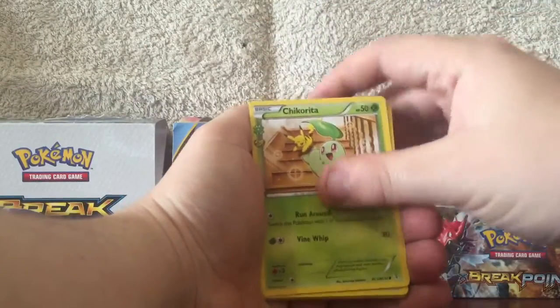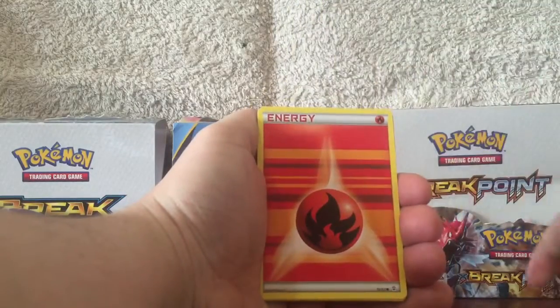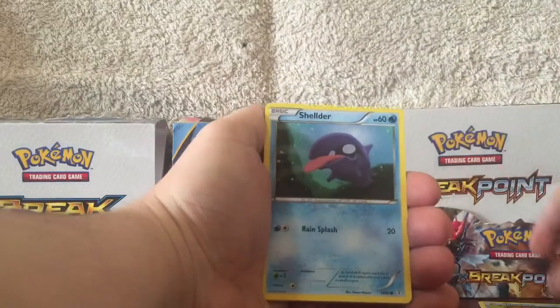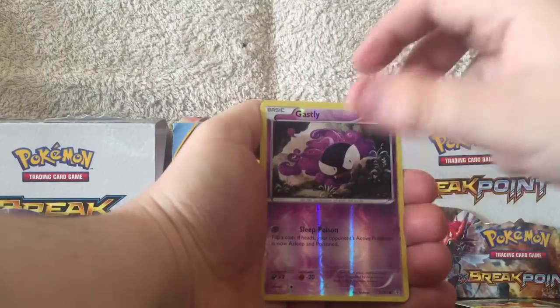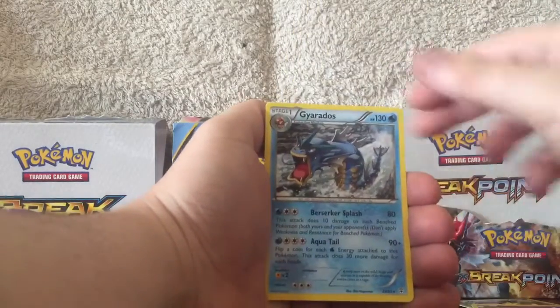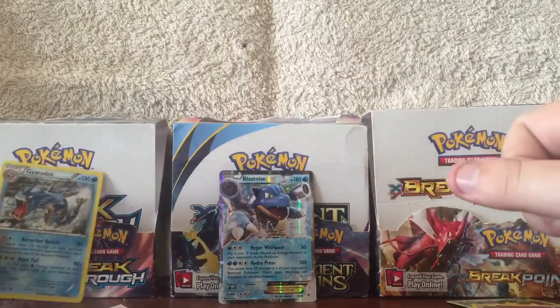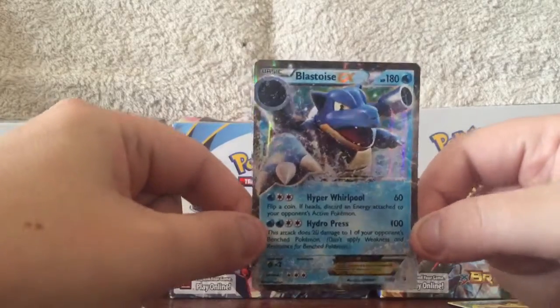Got a Chikorita, Shauna, Pokemon Center Lady, Fire Cup, Shellder, Machop, Gastly Reverse, Swirlix, and Gyarados non-holo rare. It's not a great way to end it, but we got this Blastoise EX, which is freaking awesome.